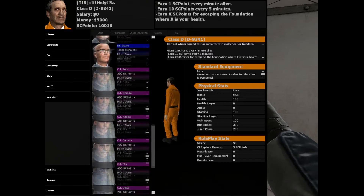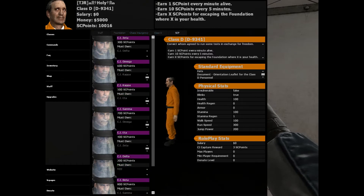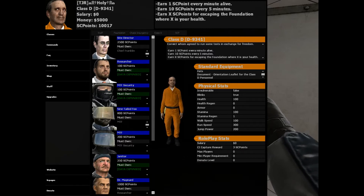On the left hand side you're going to see a scroll bar, and this is going to be every single class. If you want to organize it by Foundation, Chaos Insurgency, or SCP, you can do that by clicking on the tabs above. Each one shows the amount of SCP points required to purchase the class.